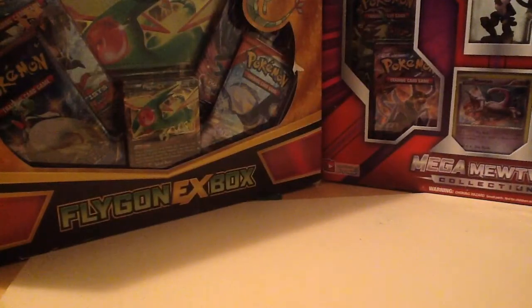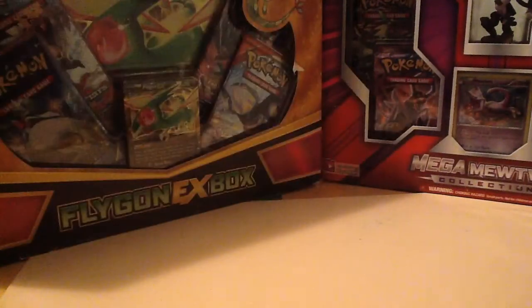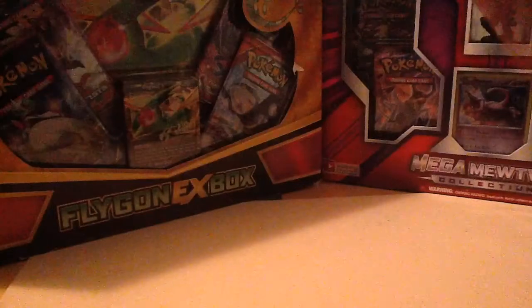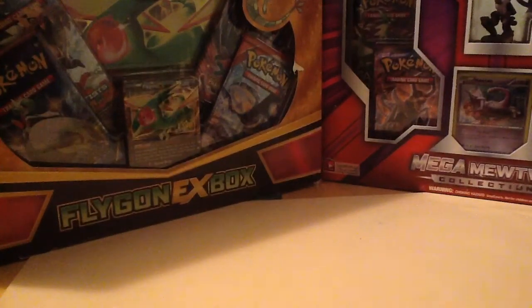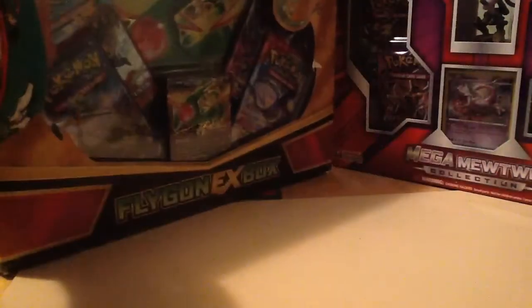And then we have this sick deck, and then we have a Superior Tin and a Hoopa Tin. I'm not gonna be opening all this today — I think I'm gonna start with the packs today. Maybe one other thing. And we have a Flygon EX box, which I'll put in the back there.